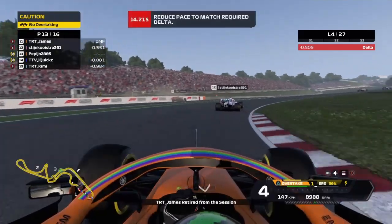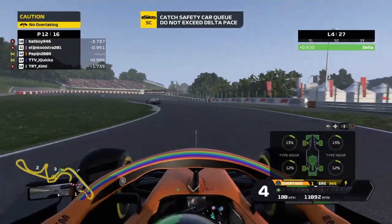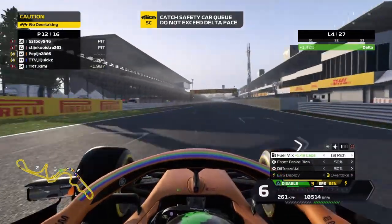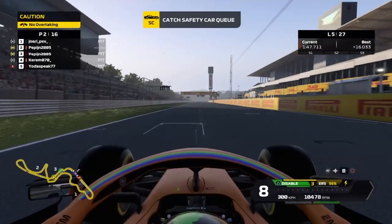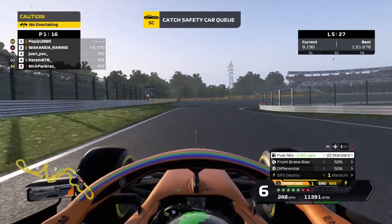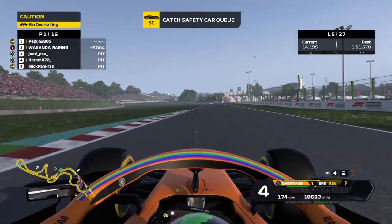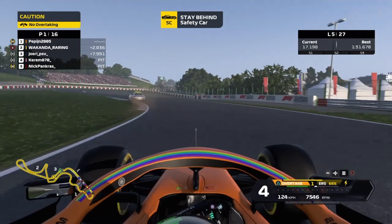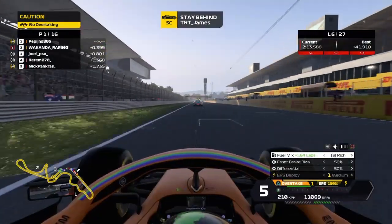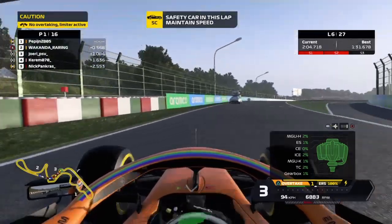Now coming in, the safety car gets deployed — that's a real plot twist. TRT James, our teammate, has gone head first into the wall. That's a real shame for him. With the safety car, everybody comes into the pit except us. That means we are up into P1 and we can go as the first car behind the safety car. I'm not quite sure but I think this is the first time I've led a VRL race. As you can see, only the ghost and me haven't pitted. At this point it wasn't a bad strategy call — I was only 4 laps old on those medium tires, so it would be strange for me to come into the pits.